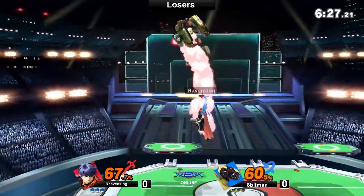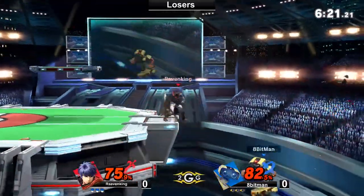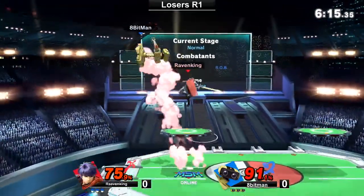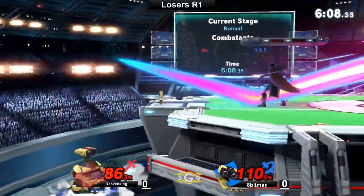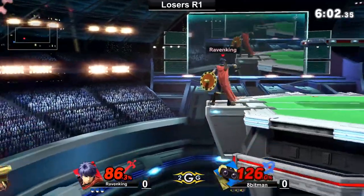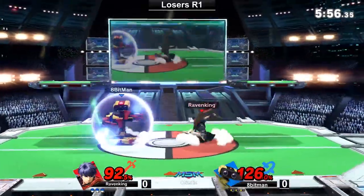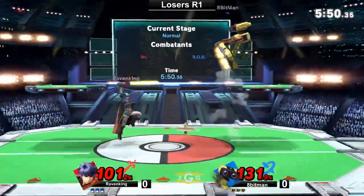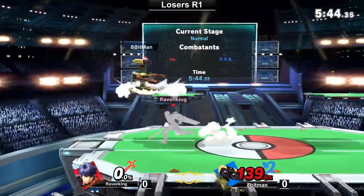Excited to see Ike, and a lot of people still kind of sleep on the character. Even with the buffs that happened, things are looking solid but we still don't get enough representation of the character. Good to see it though. Nice swing there with the fair — opportunity here for edge guards. Great recovery from Ape Man! I love the rising up-air, but the gyro is no longer in play. Easy up-smash to punish.